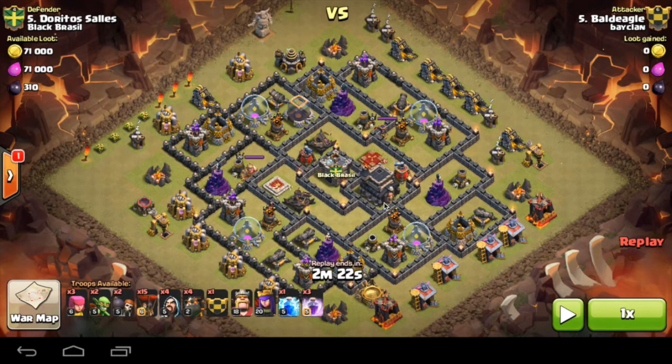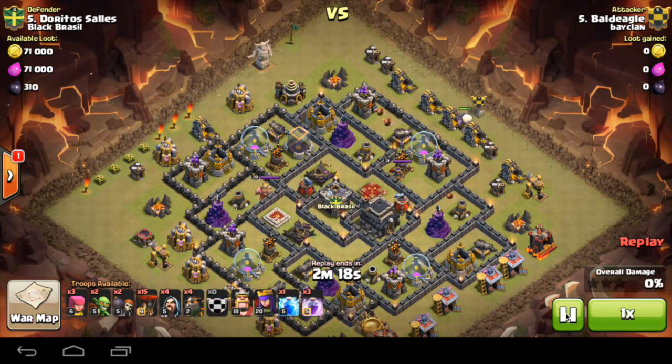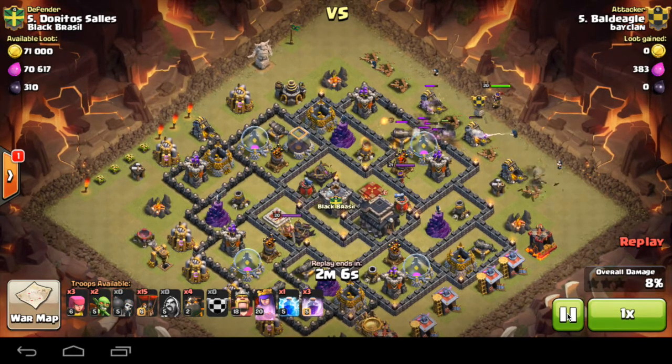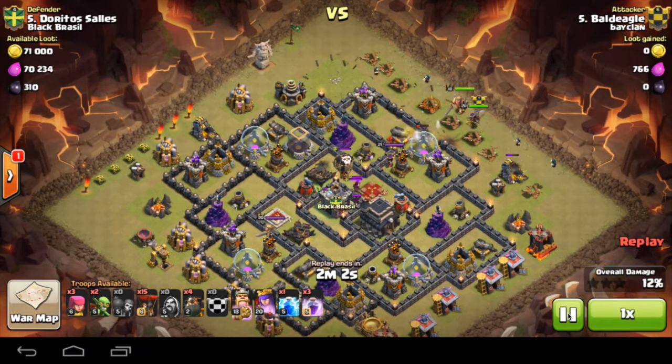The defending base is pretty much max defense-wise except for air sweepers, heroes, and walls. He brings one golem, which goes in the clan castle area, and spreads out his wizards to the left and right of the golem, then puts down his queen straight away. He didn't put down the king first, but the queen, which is good.